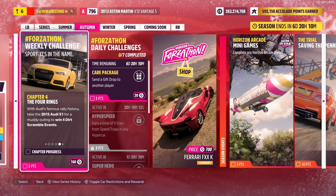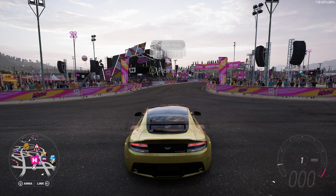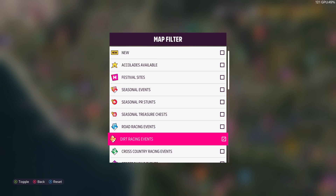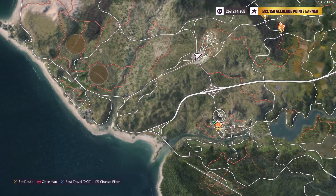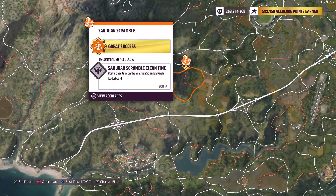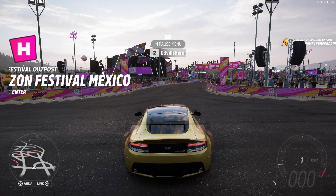Then win four dirt scramble events. For those that don't know, if we take a look at the dirt racing events, you can see there's dirt scrambles, which are the ones that do three laps, and then there's dirt trails, which are point-to-point.